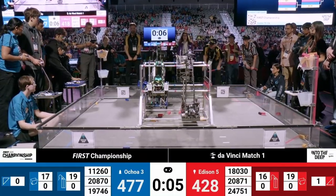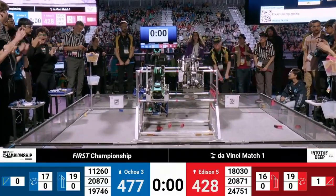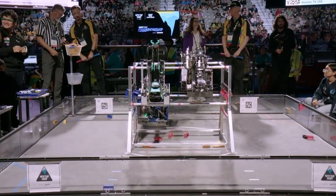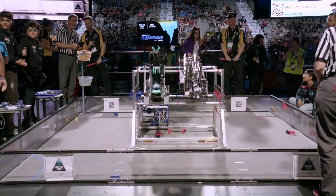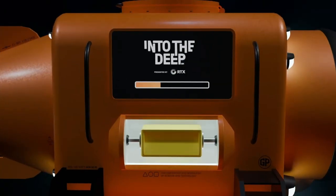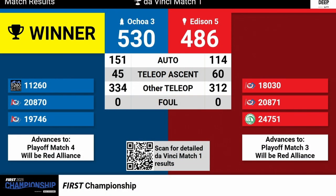15 seconds remaining in match number one, and we've got two robots trying to ascend, one on each side of the field. Upper Creek looking to join their partner. We've got two Level 3 ascents on the Red Alliance. It looks like one Level 3 ascent as well as a Level 2 ascent from their partner Upper Creek Robotics, giving a wonderful ending to things here on Da Vinci, match number one. Scores are coming in now, and this first match is going to go to our Blue Alliance with a score of 530.